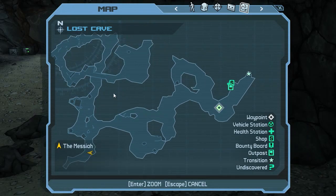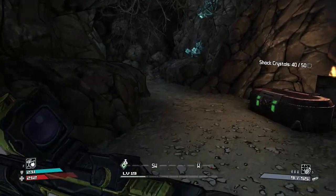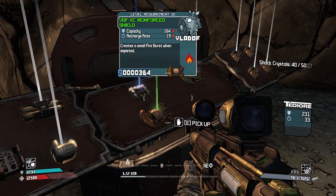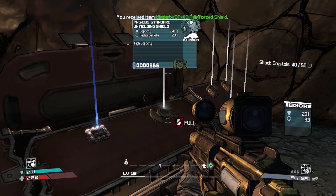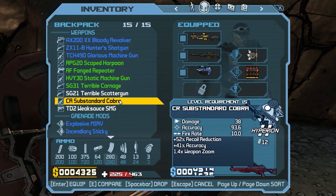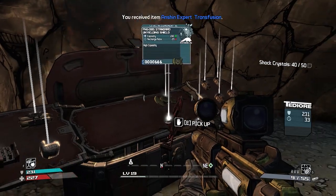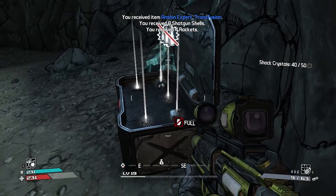Where does this little area take you to? Just a little side bit. Oh, just a chest. I'm sure there's a claptrap around here - it might be in another cave or a bit further on. We need a new shield - give us something good. High capacity, but not a very good recharge rate. 29 vs 33 and 231 - not a lot of difference, nothing to write home about.